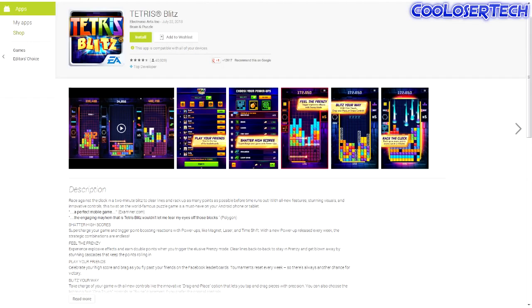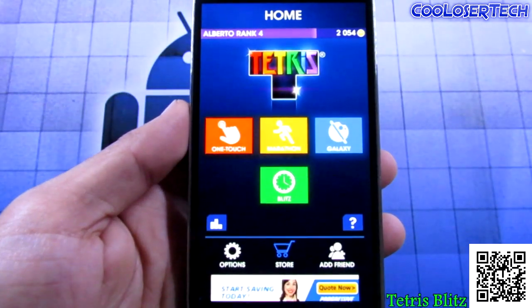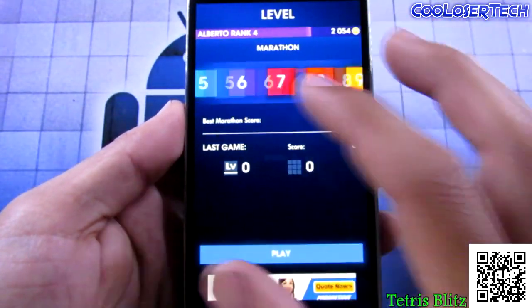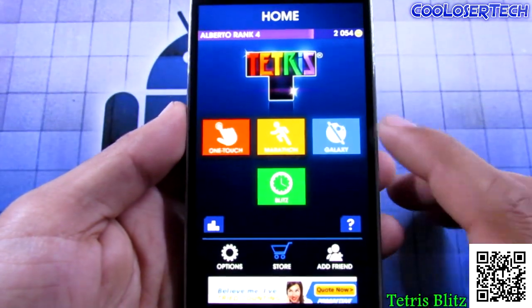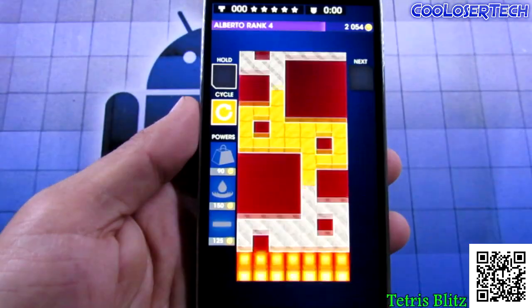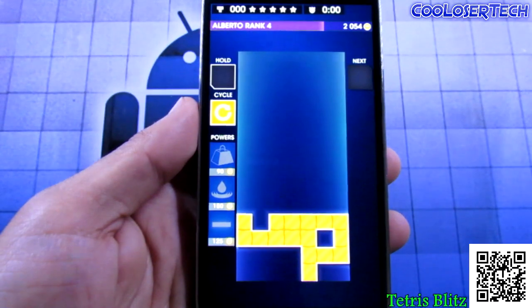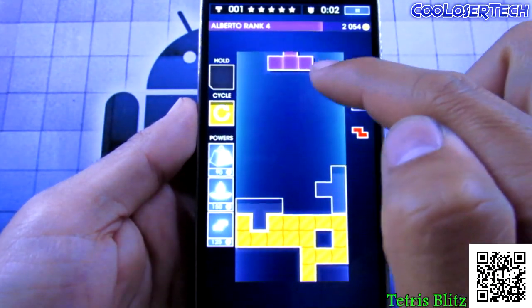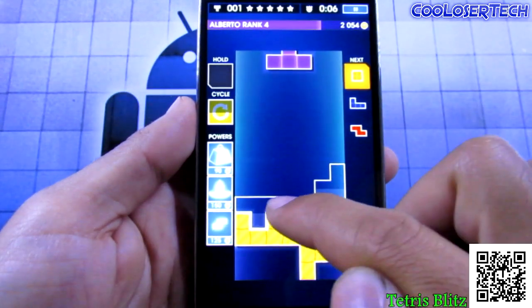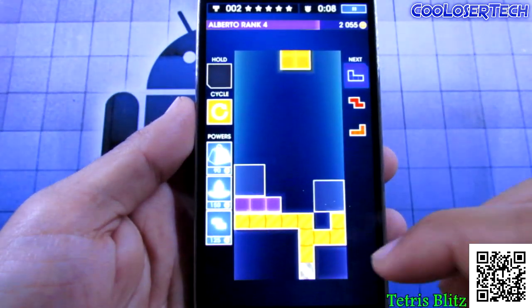Next we have Tetris — all new modern style. It's one of those addictive games. You've got the official marathon mode and then the Galaxy mode where you have to unlock different galaxies for different levels. When you play the game it gives you a tutorial. You can see the little timer moving down and the next pieces coming.